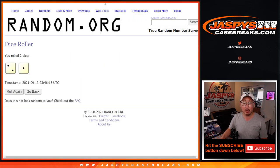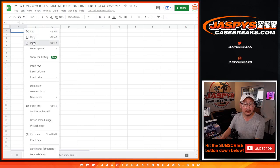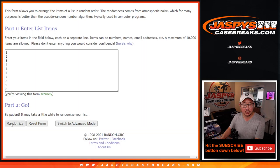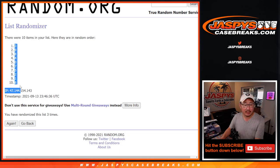Two and a one, three times for each list. One, two, and three. After three, we got Nancy down to PJ. Two and a one, three times for the numbers. One, two, and three. We got three down to six.